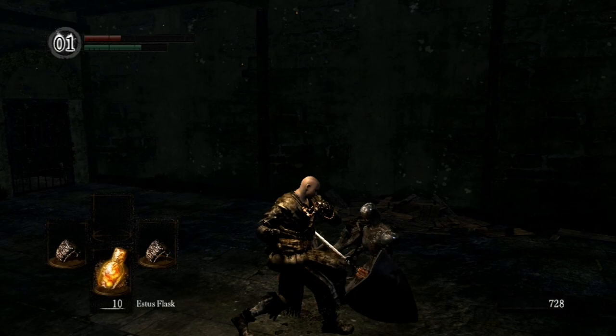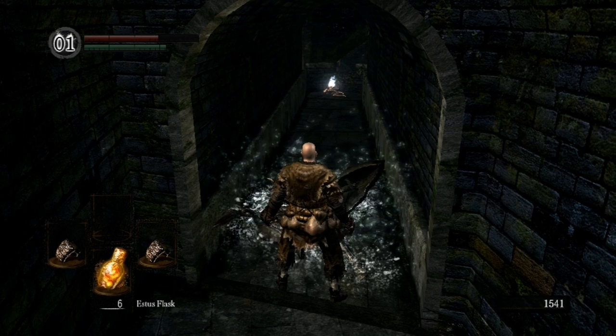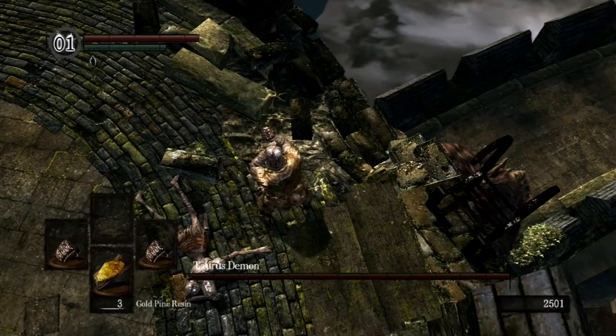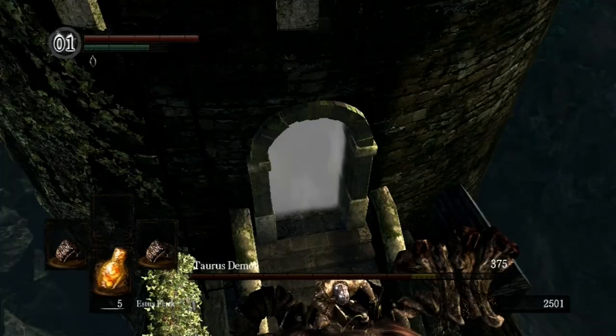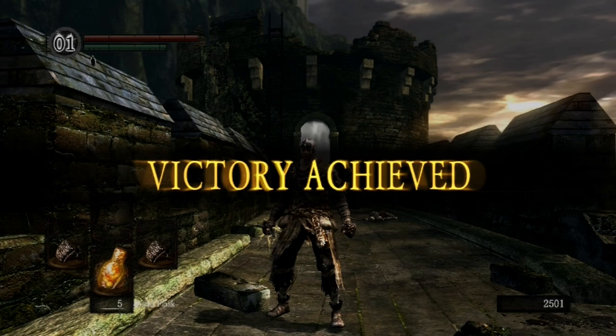Keep punching your way through Undead Burg. The Black Knight's pretty strong, pretty intimidating, but now you have punching power on your side, so just knock away his weapon with your bare arm and beat his face. You may need to use resins on your fist to take down really big opponents like this guy. Jump on his head, breaking every bone in his body, and then jump off again. Easy peasy — you have achieved victory using punching power, and a bit of lightning on your fist.